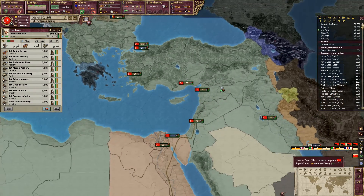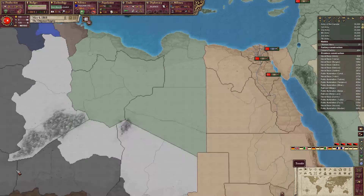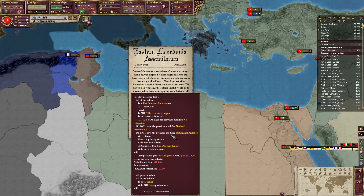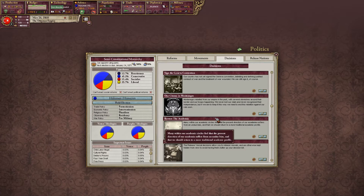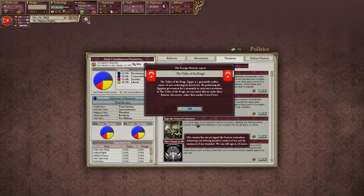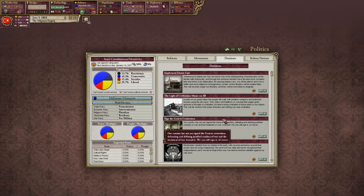I can walk down there, take this army down there — 30,000 men, no biggie, it will do the trick. I don't really want this assimilation, I want this other thing — the Value of Kings. Of course I'll get it because I own Egypt more or less.